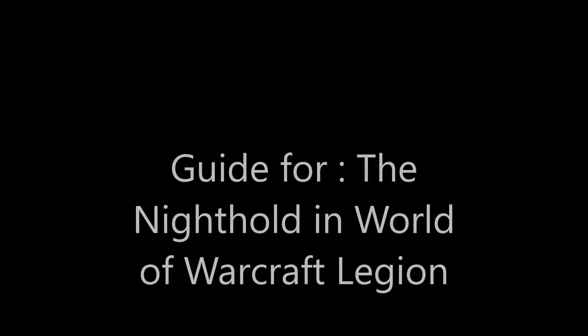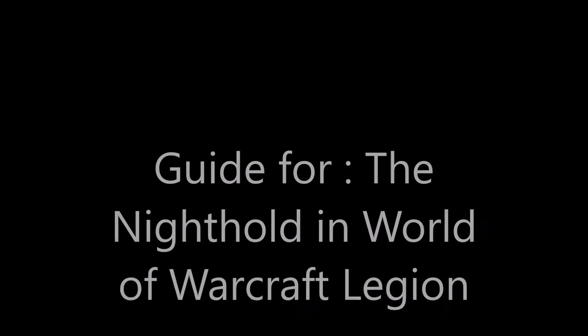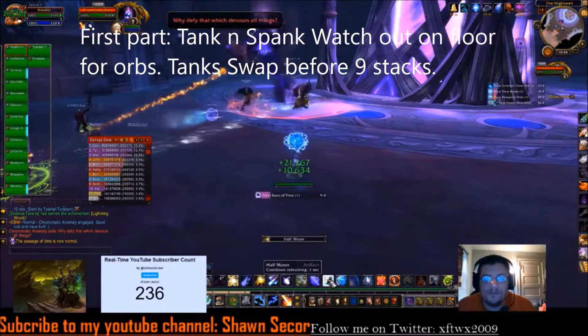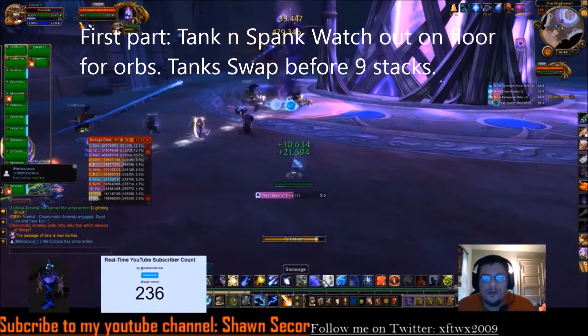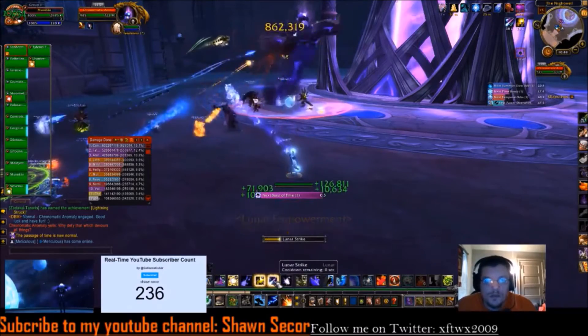What up people, welcome to another guide for Nighthold in World of Warcraft Legion. The boss right now is the Chronomatic Anomaly. First thing you need to realize: this boss is really easy.